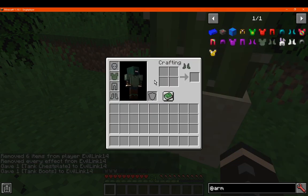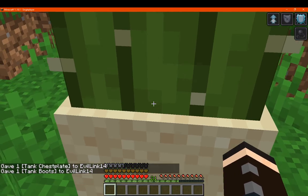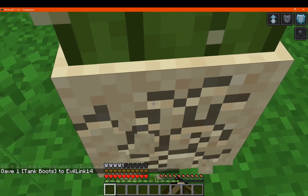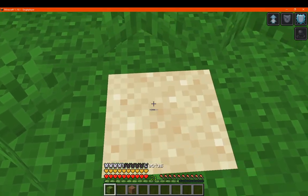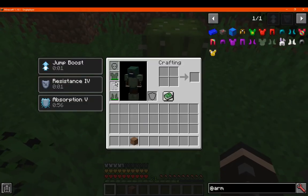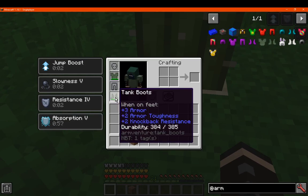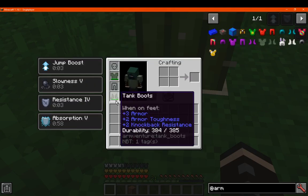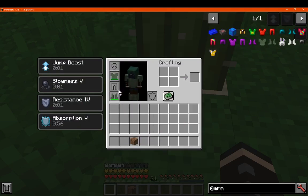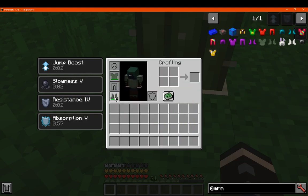Next we have the Tank armor, which is just the following two pieces. It gives you jump boost, slowness, resistance, and absorption. That gives 5, 28, 5, and 3, with 85 durability there. It's made simply with iron blocks and the others — you've got 3 and then 6 there, or all the other possibilities.